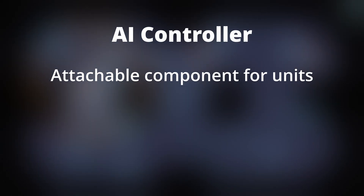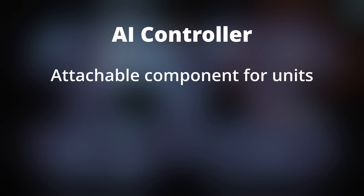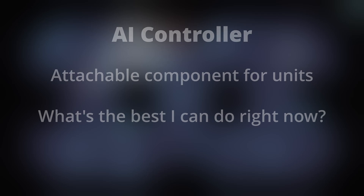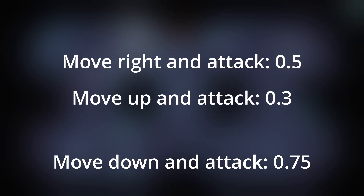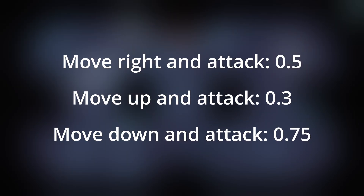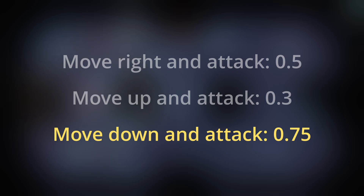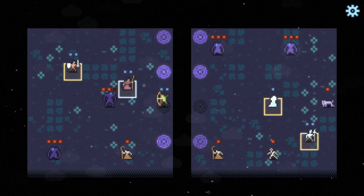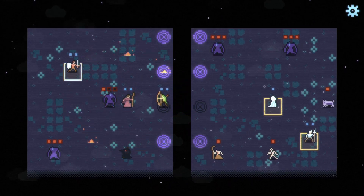The AI controller is a component that is attached to non-player controlled units at the start of battle. It's responsible for determining what that unit should do given the current game state. At a high level, this component simply looks at what actions are valid, scores them based on desired outcomes, and then picks the highest scoring action. If you've seen my video on utility AI, then scoring actions may sound familiar, though this implementation is a pretty simple take on that concept, since units are so limited in what they can do each turn.